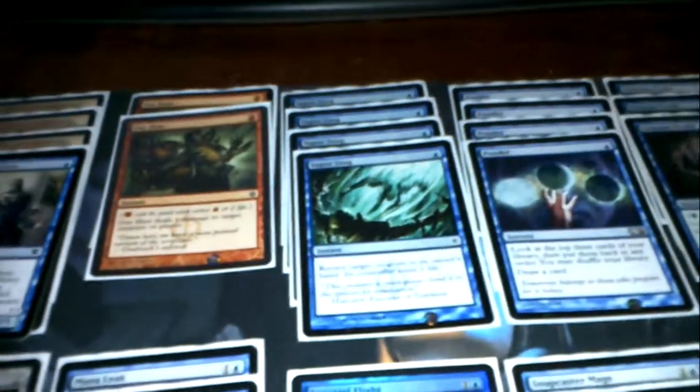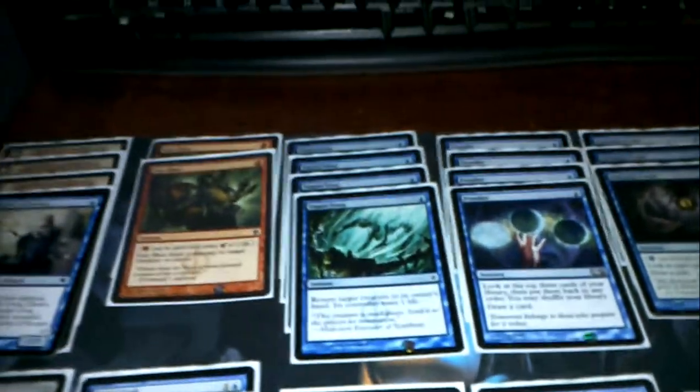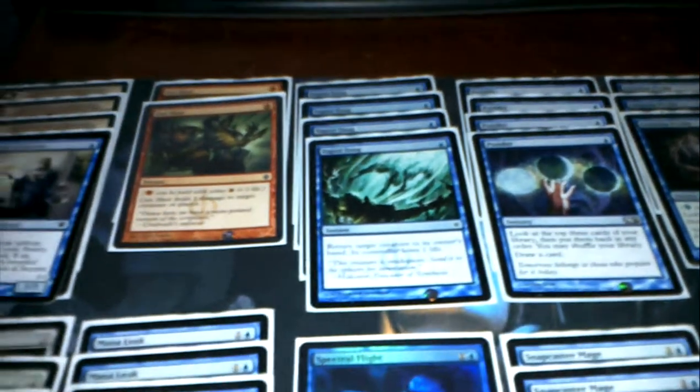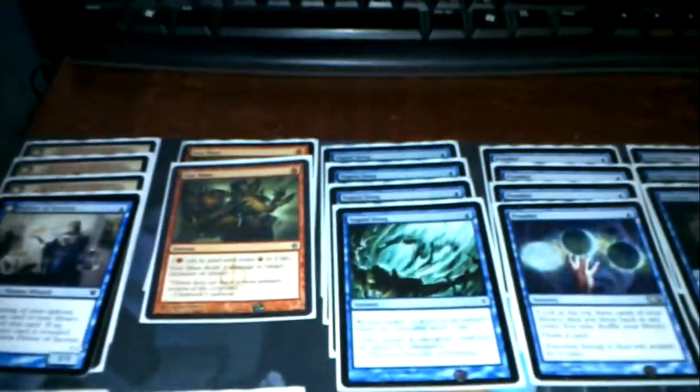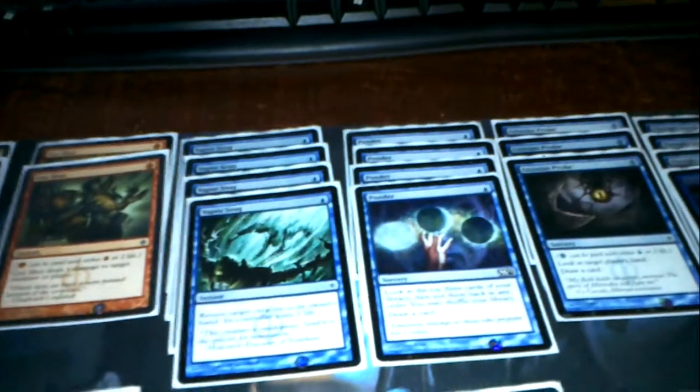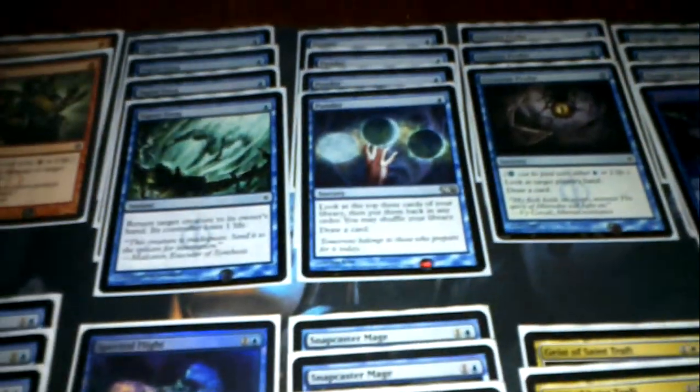Four Vapor Snags. That's pretty defensive, although you can use them offensively as well — meaning whenever you need one more or two more damage, if you have a Pike attached, you Vapor Snag an opposing creature. And you basically win. Four Ponders to go through your deck so that you can pull the necessary mana, because this deck plays only 20 mana cards.